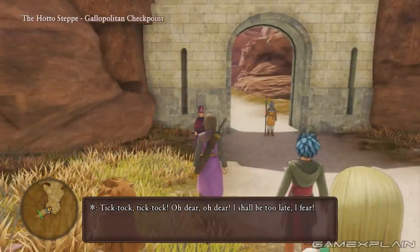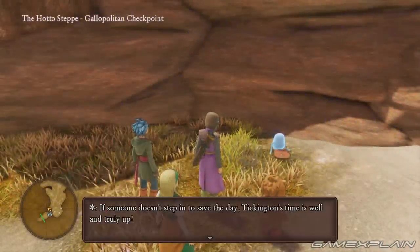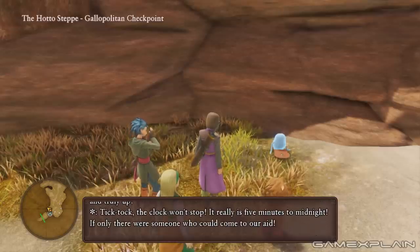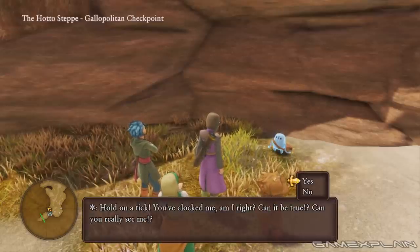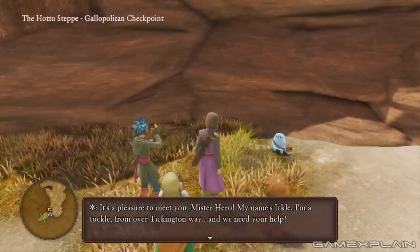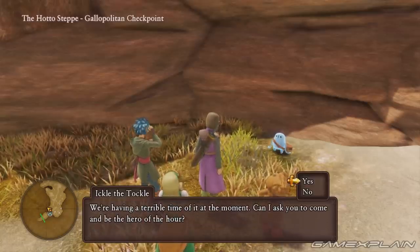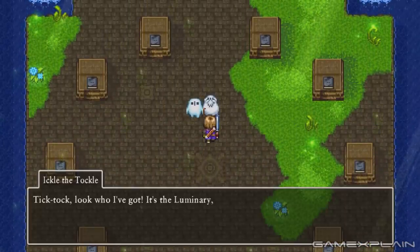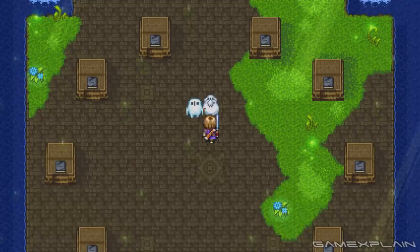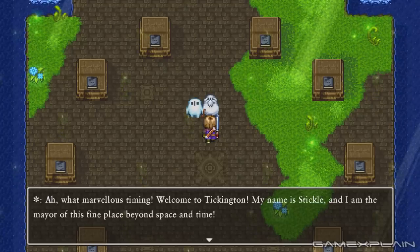The newly added side quest in Dragon Quest XI S involves the adorable creatures known as the Tockles. These spirits watch over time, but only you as the Luminary can actually see them. You'll meet one in particular before you enter the Galopolis region. His name is Ickle and he's in a pickle. He needs you to come to the Tockles village of Tickington where ten special tomes have been corrupted by an unknown force. The only way to fix them is by finding special pastwords so the hero can dive into these books and set right the events of the past.